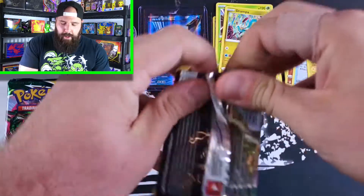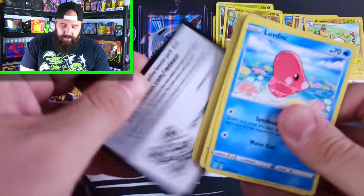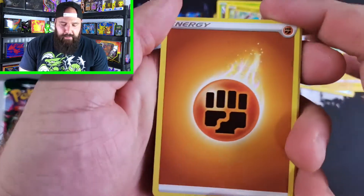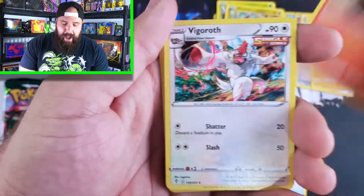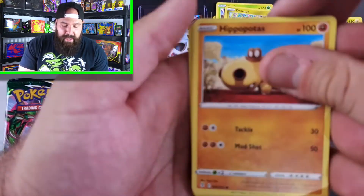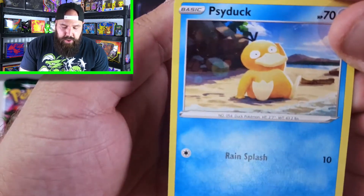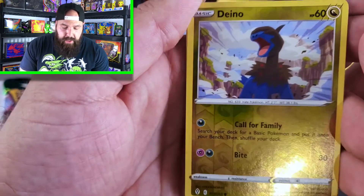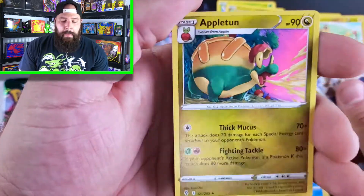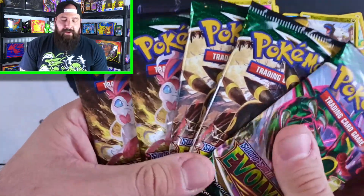You got to start somewhere. As Drake once said, started from the bottom, now we're here. Pack five: Fighting Energy, Vigoroth, Luvdisc, Dwebble, Hippopotas, Zerua, Sida. Reverse Holo Dino — not a rare, no points. And for the rare, non-holo Appletun. How many packs do we have left? Five packs left folks — we're at the halfway point.